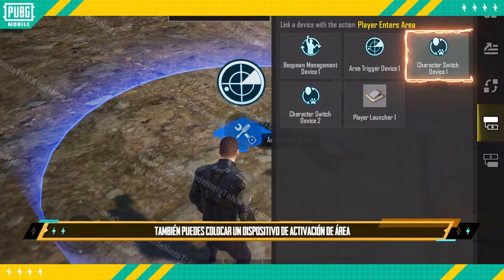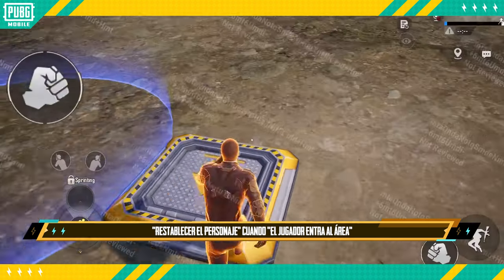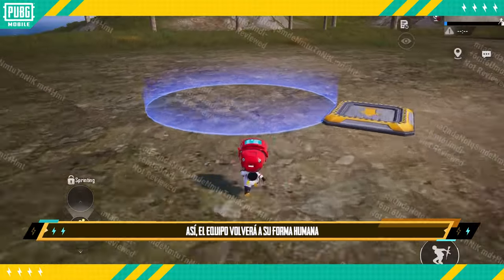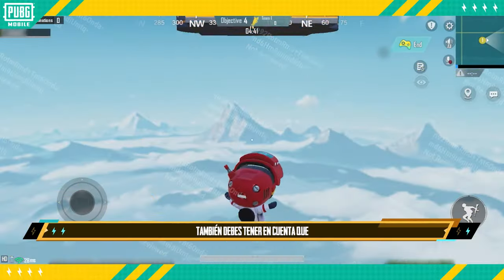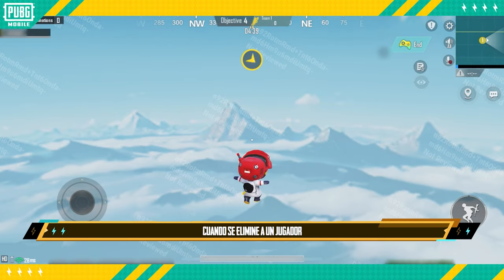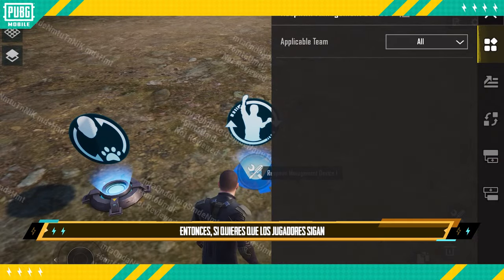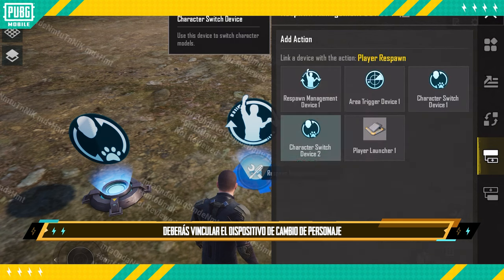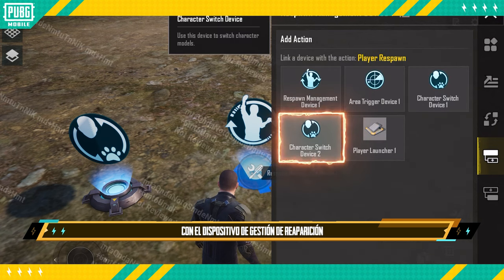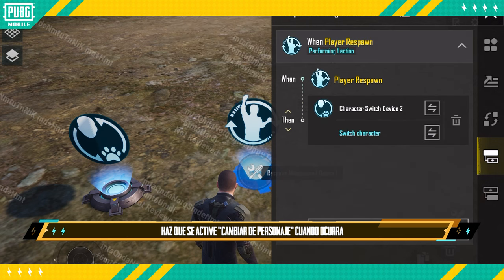You can also place an area trigger device and set it up to revert character when a player enters the area, to change the team back to their original human form. Creators should also note that when a player is eliminated, they will automatically revert to their human form when they respawn. Therefore, if you want to keep the players in their companion form, you need to link the character switch device with the respawn management device and set 'switch character' to trigger when 'player respawn' occurs to achieve the desired effect.